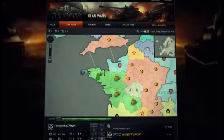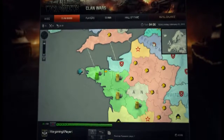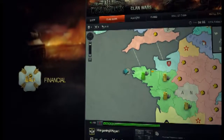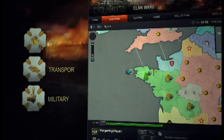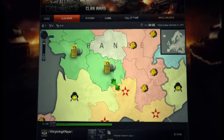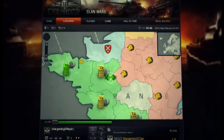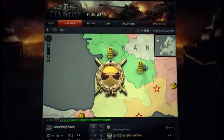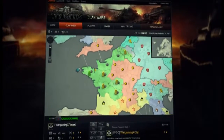Clan Wars also features diplomatic opportunities for clan leaders. You can make non-aggression pacts and sign treaties, including financial, transport, and military agreements that may benefit both you and your allies. All of this turns your activities on the global map into a full-scale political and military career where your effective resource management and strategic insight will allow you to build your own steel empire to dominate the world of tanks.